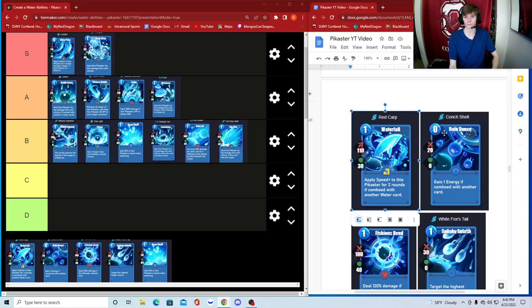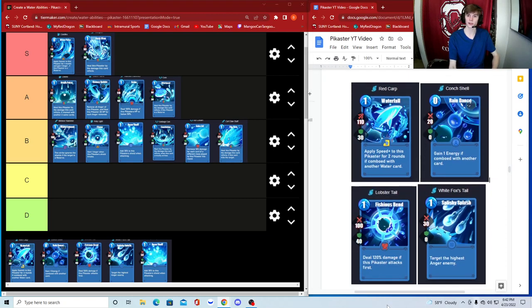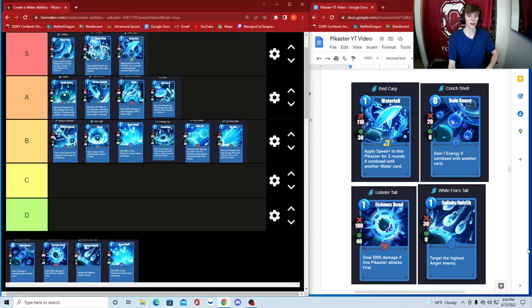Now the tail cards — Red Carp, Conch Shell, Lobster Tail, and White Fox Tail. Red Carp applies speed to this Pikaster for two rounds if combined with another water card. Speed is huge for water types — water and electric are your fastest Pikasters and you want to keep them fast so they attack first. Whoever is fastest determines who attacks. Red Carp is definitely S tier — your go-to for that.